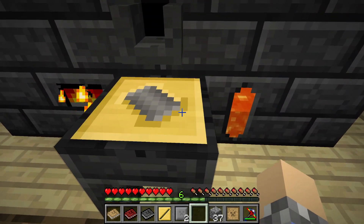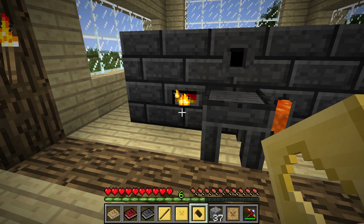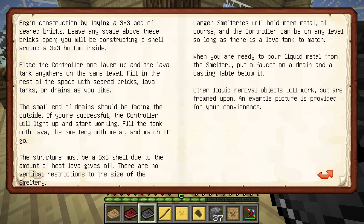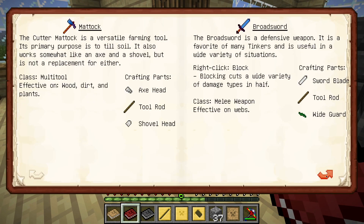What are we going to build this guy out of? We have some options I haven't really considered yet. Let's hop over into Mighty Smelting and see if we can make a decision here. We can basically make any of these. What's going to have the best advantage here, though?